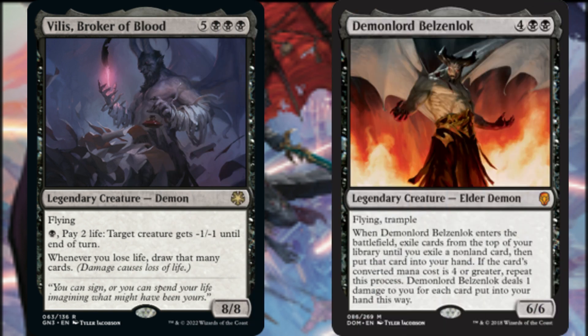Whenever another non-token creature dies, we may draw a card from Harvester of Souls. Whenever we lose life, Vilis, Broker of Blood, draws us that many cards. We also can pay a black mana and two life to give target creature minus one minus one until end of turn, which in turn draws us two cards. When Demon Lord Belzenlok enters the battlefield, we exile cards from the top of our library until we exile a non-land card and put it into our hand — if the card's mana value is four or greater, we repeat this process. Belzenlok deals one damage to us for each card we put into our hand this way.